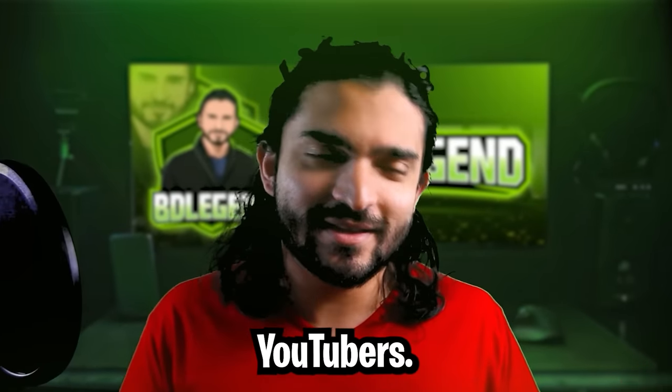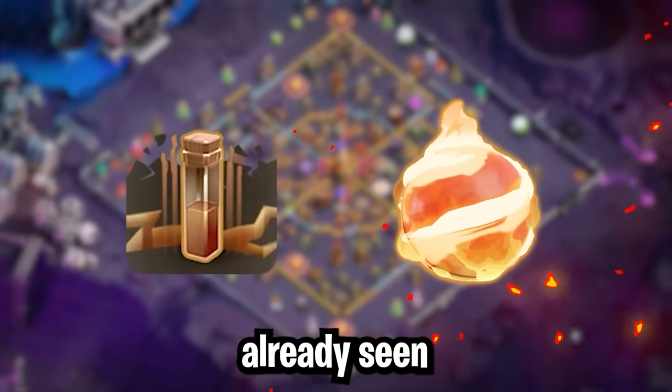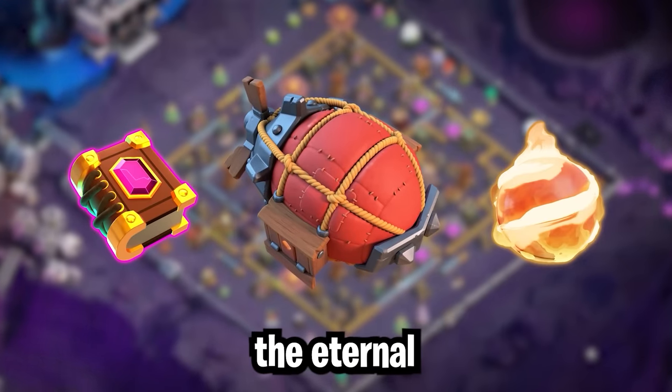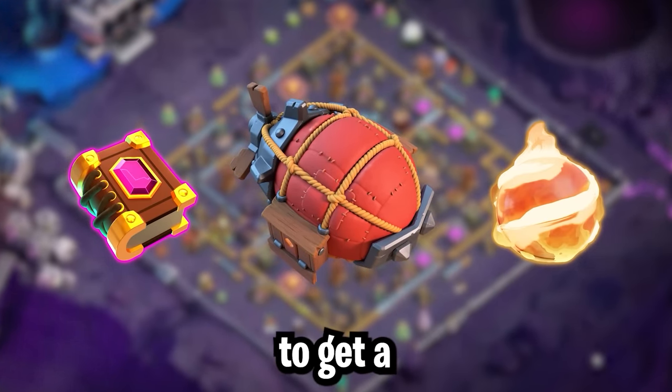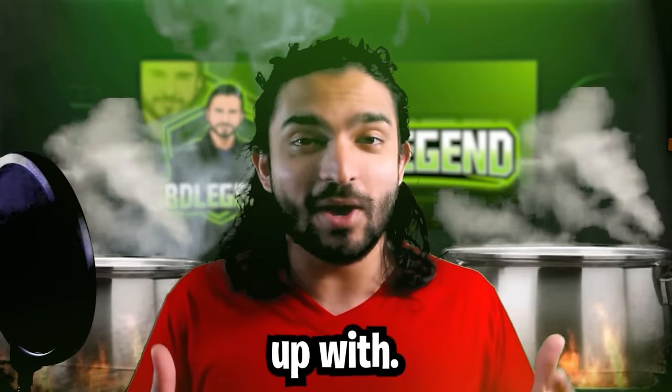Some bigger YouTubers — yes, bigger than me, I know it's hard to believe — have already shown some creative uses, like the Earthquake and Fireball combo, as well as the Blimp strategy that uses the Eternal Tome and Fireball to get a more clear funnel. However, your boy has been cooking up a lot of ideas, and this is what I came up with.